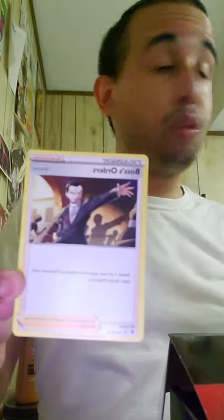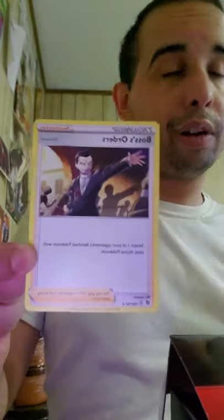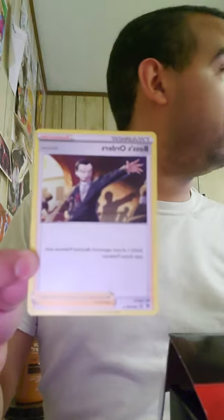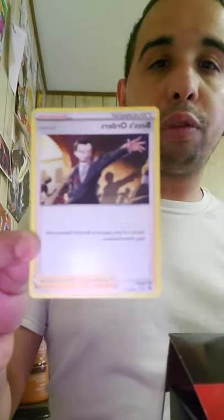It comes with Boss's Orders — one of the most popular and best cards in the set. It's a gust card from the Rebel Clash set where it's a common, which is very nice. It's also a very good expensive card because it comes as only a rare holo in this set, and also a full art, reverse holo, or hyper rare for a lot. You switch one of your opponent's bench Pokémon to the active spot — pretty much like Lysandre back in the day, same effect.